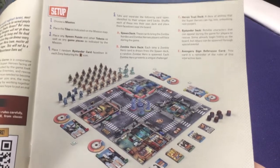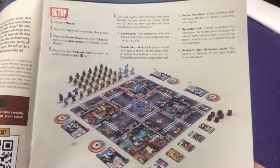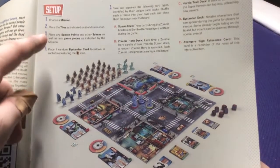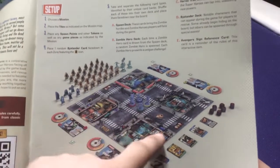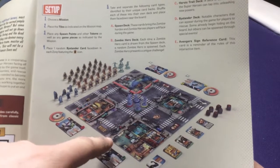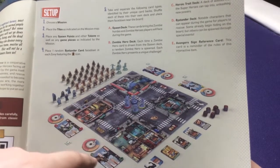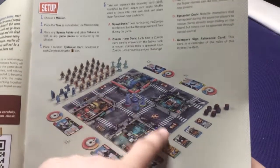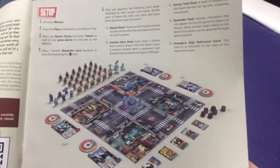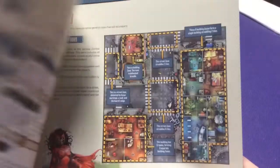My only nitpick with the rulebook is the map setup pages. I like it when they label what's what on the map — like marking the exit tile with an 'A'. I get kind of why they didn't do it, because it's going to change from game to game.